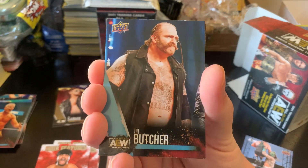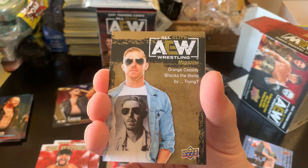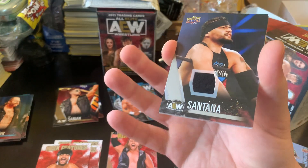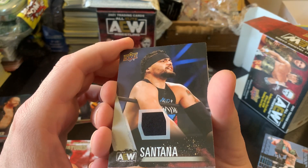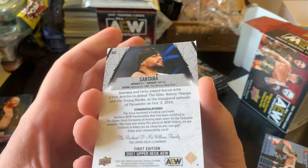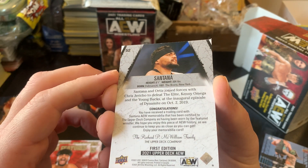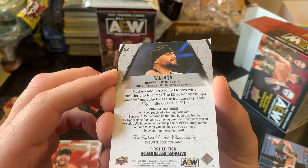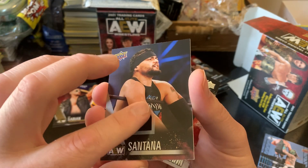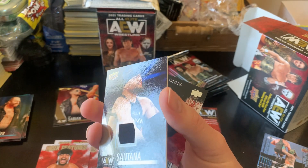We have The Butcher, gold parallel, Orange Cassidy AEW Magazine. There's a memorabilia card — Santana. Not the coolest, and it's not numbered, so it's just a regular one, having been worn by the featured wrestler. It's not numbered or anything, so not as cool as my first one, but hey, we got a memorabilia card, so that's good.